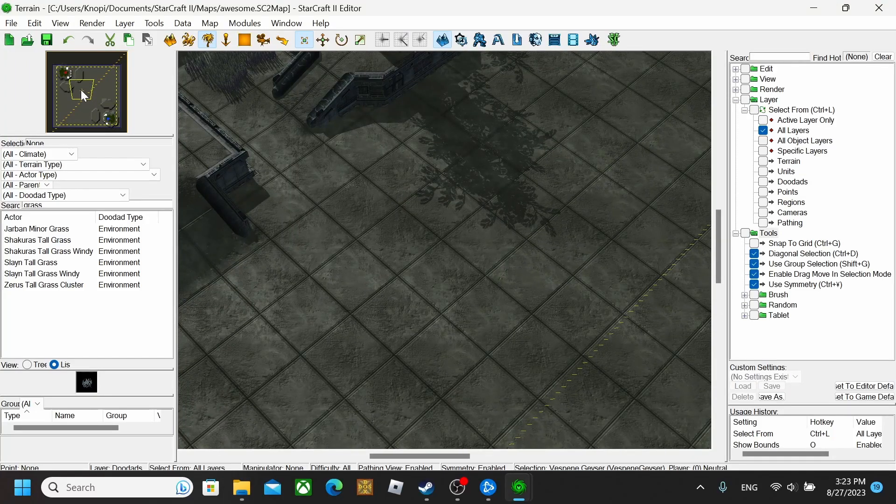And that has been the tutorial for the StarCraft 2 editor. I hope this helped you out, because it took me a while to figure out how to do everything. Hopefully you guys can start creating maps and make something truly great. This has been Kanapa Gaming, and I'll catch you guys later — you guys have a good one.